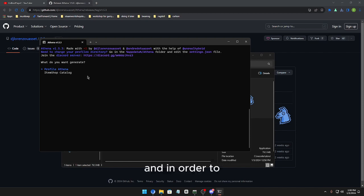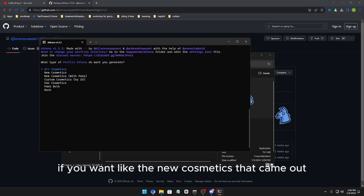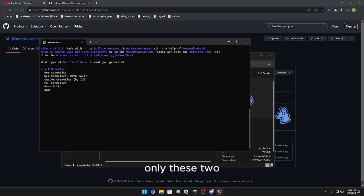Once it loads, Athena v1.5.3 will come up. You navigate using your arrow keys — up and down. If you want every single skin, click on 'Profile Athena' and press Enter. It will ask what you want to generate: if you want the newest cosmetics, pick 'new cosmetics,' but that won't give you every skin. For every skin, click 'all cosmetics.' Don't pick the other options — only those two work.